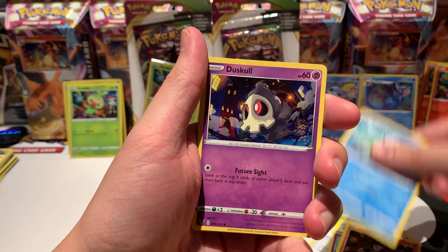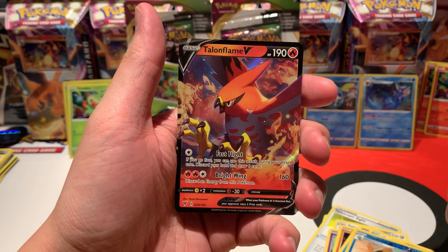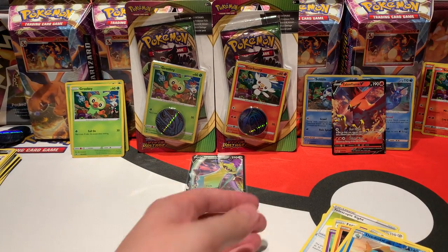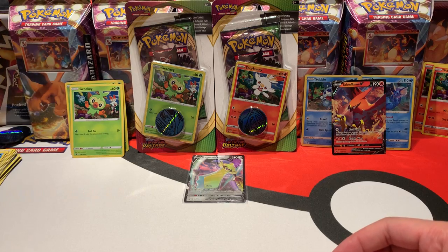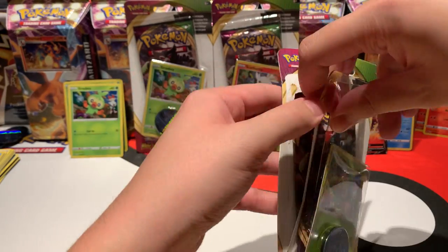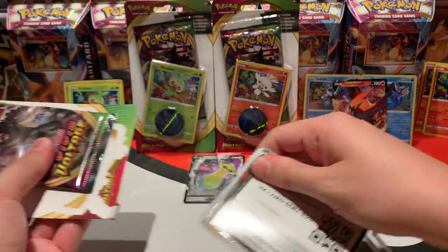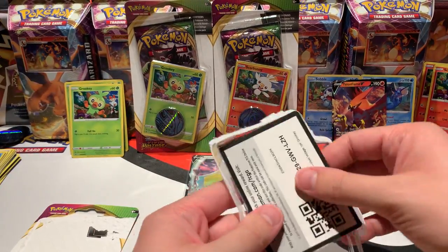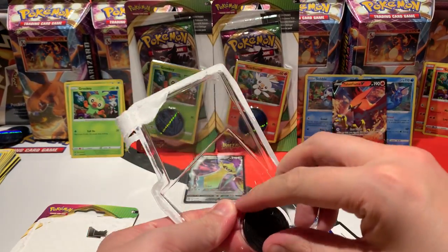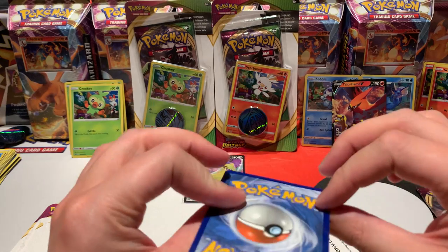Next booster pack — come on, let's hope for something very nice. Three more cards — no reverse, and the rare is a Talonflame V! I'm excited, but I've already pulled this V so many times. Still, it's a very nice pull. So two V's across — I believe we've now opened five blister packs and had two V's. Not really a fantastic pull rate, but I wanted to do some kind of competition with this opening.